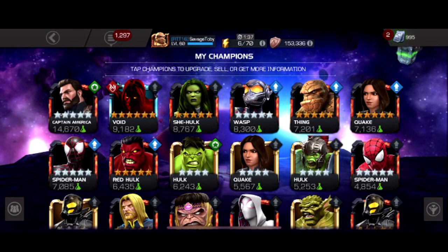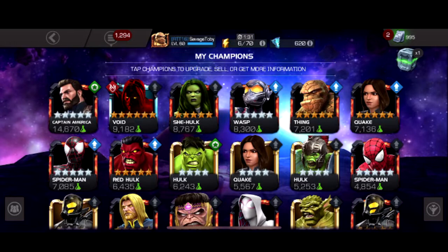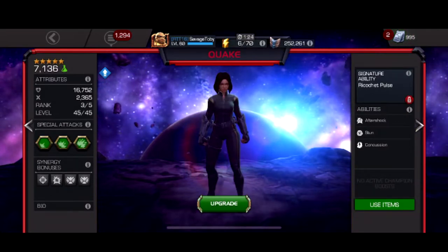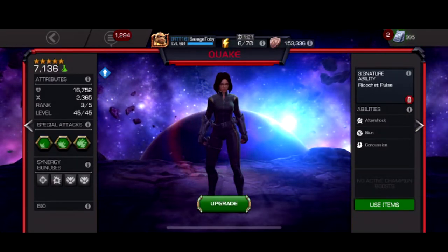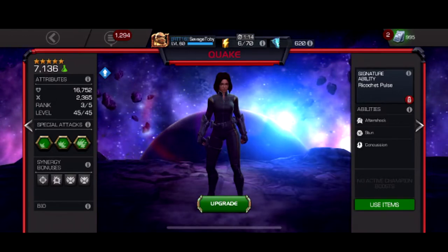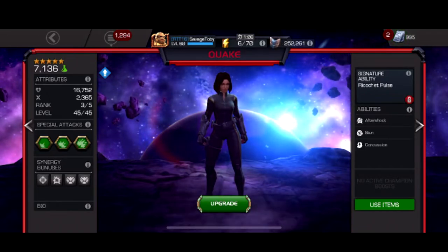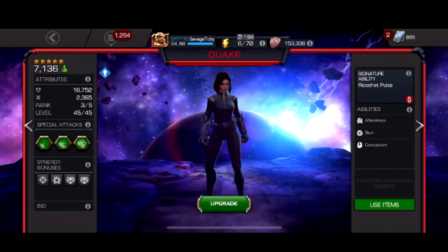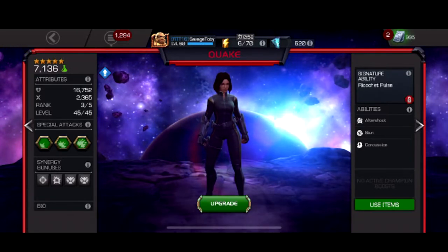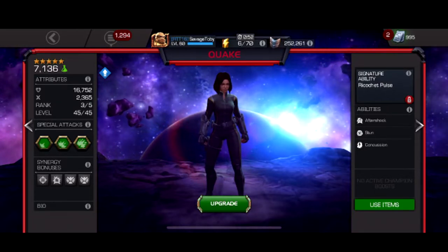In fourth place, this one is gonna piss off anyone who loves using this character, but don't kill me — just let me explain myself. Number four is Quake. Quake could easily be number one in the science class if you've mastered her, play perfectly, and never get hit. But the problem with Quake for me is the other three characters can pretty much out-damage her. Her use in endgame content is still strong, but that's only if you play perfectly. She's not super hard to learn, but most people don't find her fun because you're just hanging in the corner.